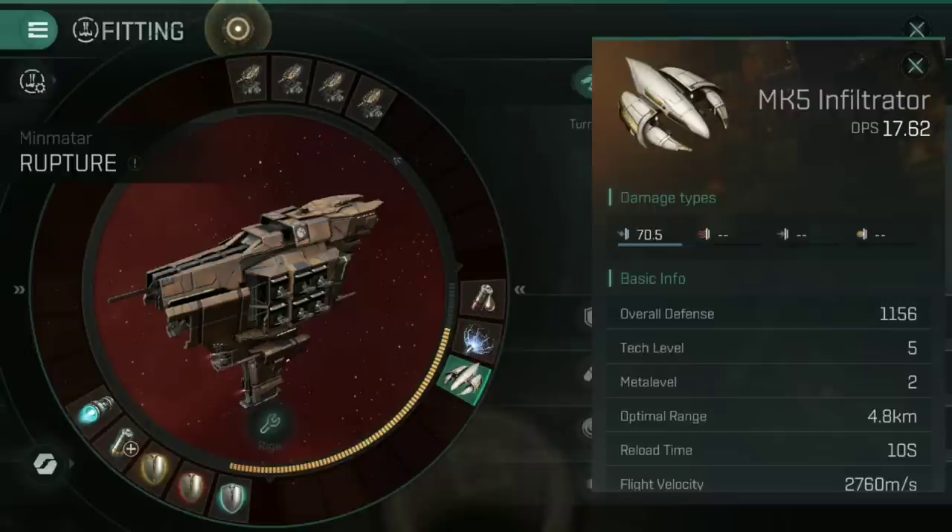The drone I've gone for here is a Mark V Infiltrator. I would normally go for a Mark V Valkyrie — I just didn't have one available. I'm not a huge fan of the Infiltrator; I would prefer a Valkyrie on this build because it allows me to lean into that explosive weapon damage. But the Infiltrator does help cut shields a little bit faster using electromagnetic damage.